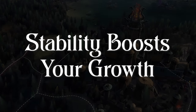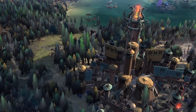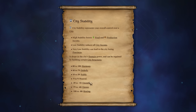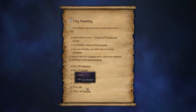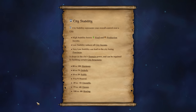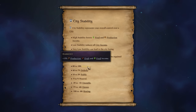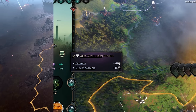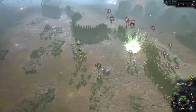Stability boosts your growth. City stability is a mechanic that's easy to overlook as you develop your city, at least until you go into the negative and have to worry about unrest. Negative stability will drag down your income by 10, 20, or even 50%, depending on how bad things get. If you see your city going into the negative, you should definitely try to turn that around. But even if you are not in the negative, it's still worth investing in more stability, because high stability will boost your food, production, and draft income by 5, 10, or 15%. This is not to say that stability is more important than research or mana or other resources — you'll have to use your best judgment — but ignoring stability until it's a problem would be a mistake.